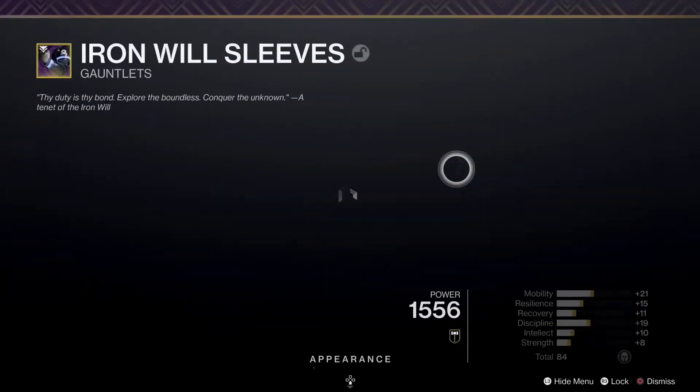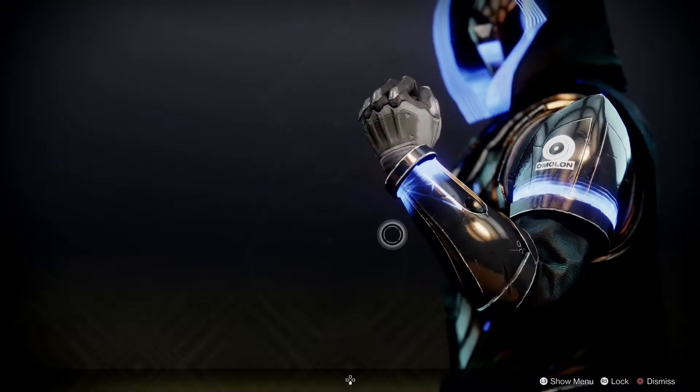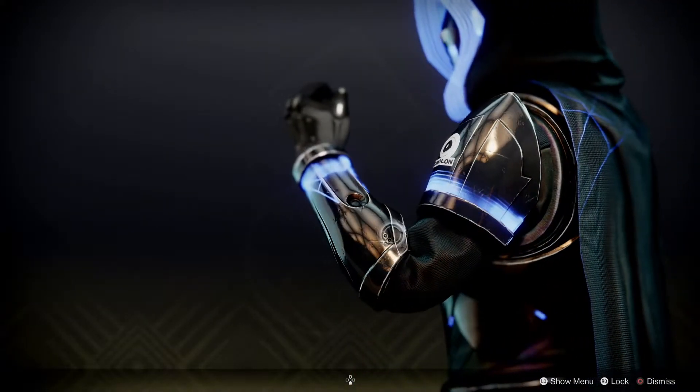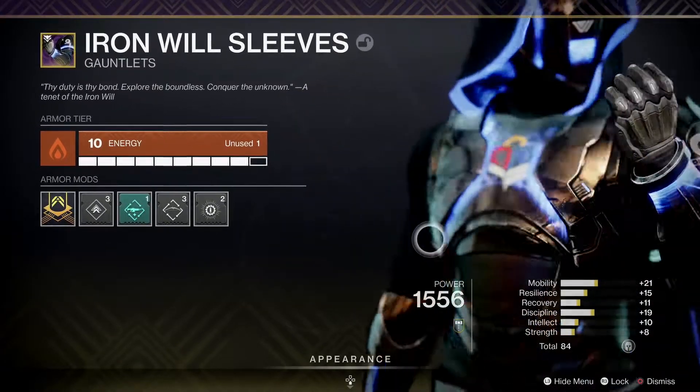Look at the arms — again, asymmetrical. I like this, even though it's not a vast difference. You've got the armour on this side and then no shoulder plate on this side. Isn't that interesting?